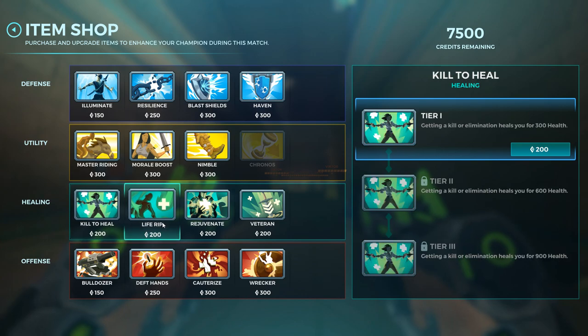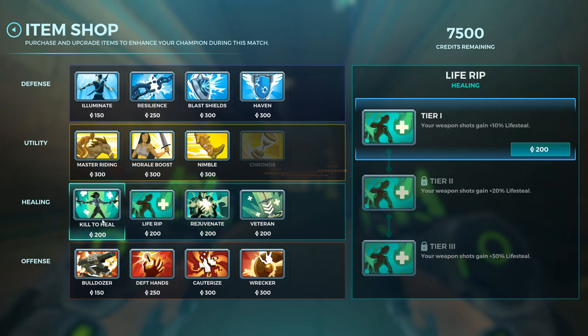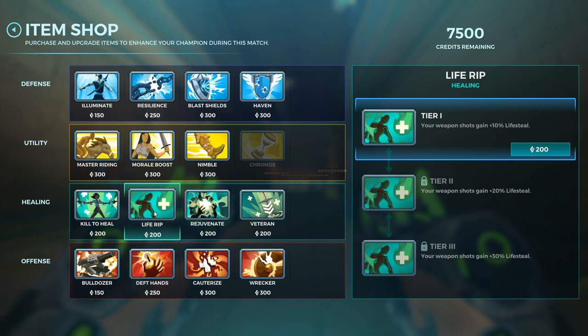Kill to Heal and Life Rip are the two most-used green items. Kill to Heal gives you health when you kill somebody — it doesn't matter if it was a grenade, if they died by their own trap, or even if your teammate got the kill and you got an assist. If you're a healer healing someone at the moment they kill an enemy, you'll also receive health because it's counted as an assist. For healers, Kill to Heal is perfect.